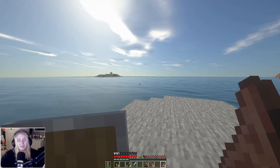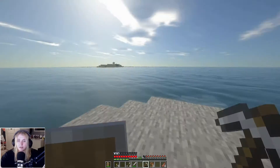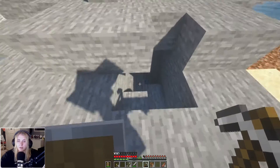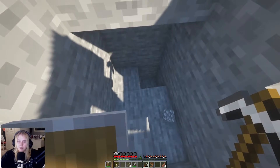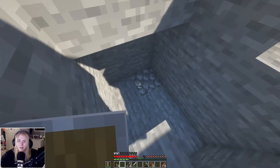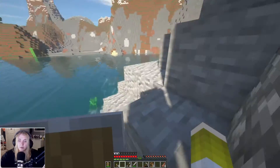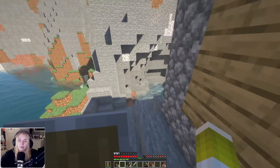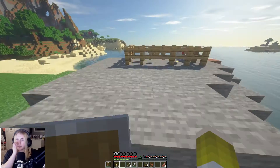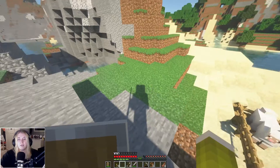Hi guys, welcome back to yet another Minecraft episode. We're just randomly starting off here on the bridge by the water. I have some trapped llamas in there and this little hole here for some reason. Today we're going to keep on working on a farm — that's the plan, because we have chickens and sheep but we don't have any materials to breed them.